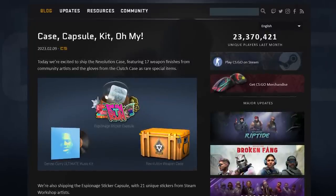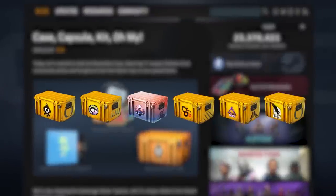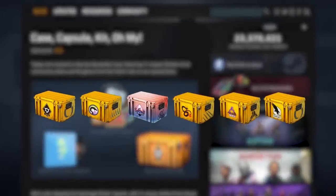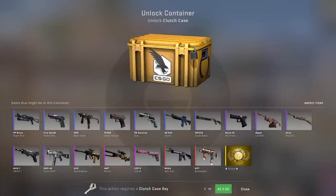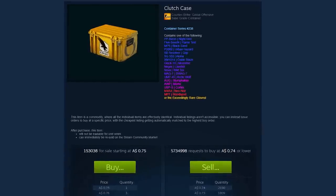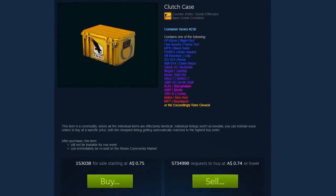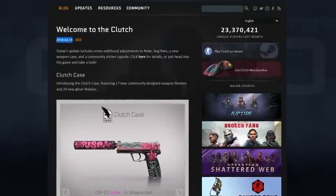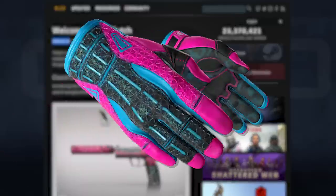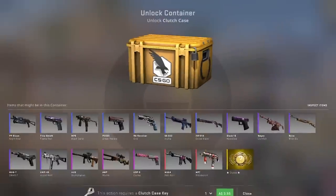Recently CSGO got a new case. And because a new case was added to the drop pool, an older case has been discontinued, and that case is now known to be the Clutch Case. The Clutch Case is literally the most popular case ever released in the history of CSGO. It is so popular that others kept it actively dropping for five whole years, mostly just because of these pink gloves inside them. But the point remains, it's popular.